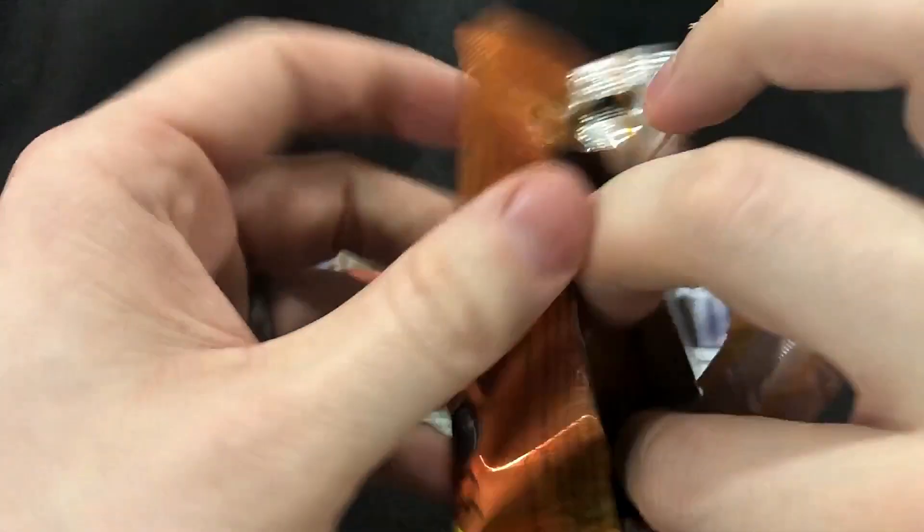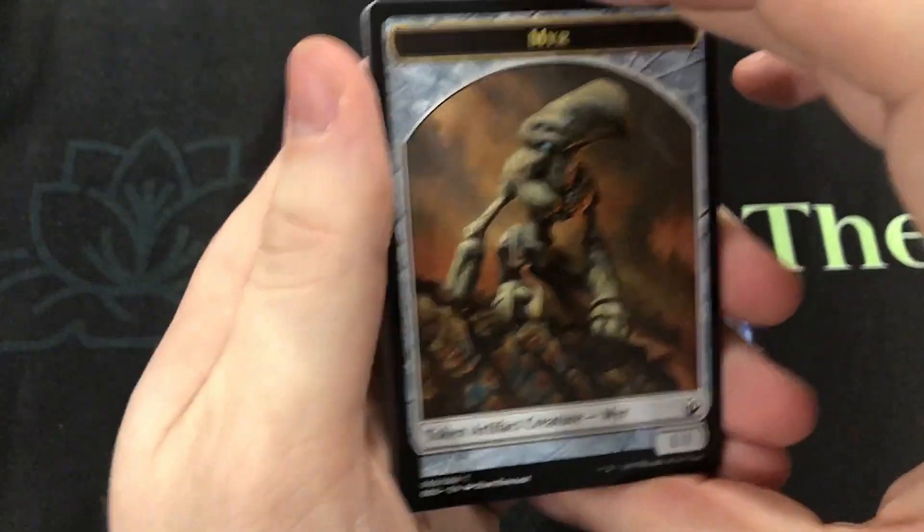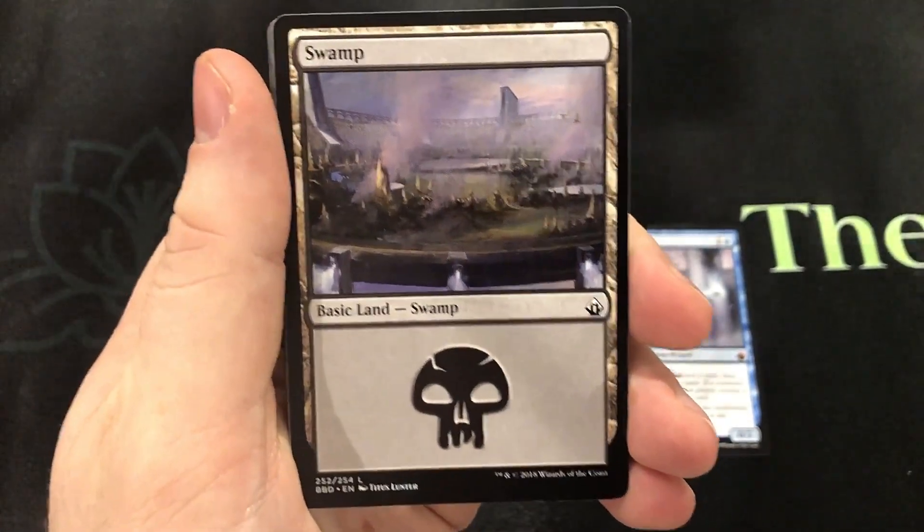We've got Spell Pierce, Beast Within — a handful of cards like that that are just really useful and easy to play.